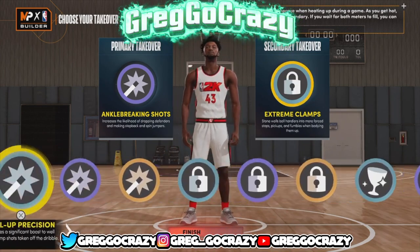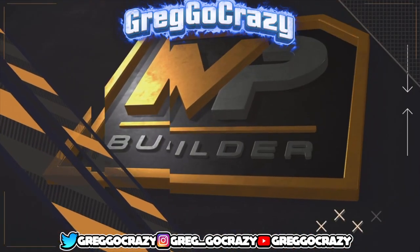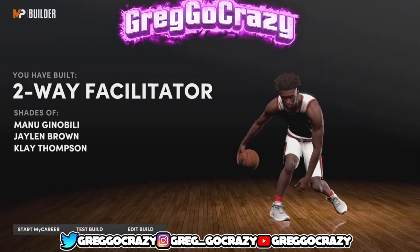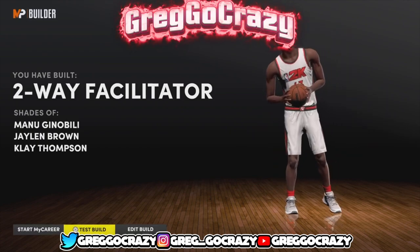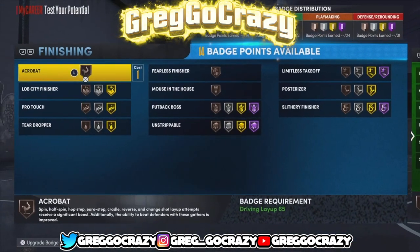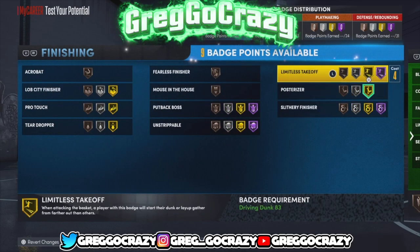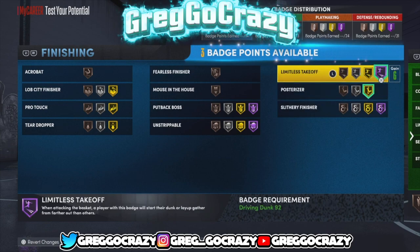I gave him extreme clamp and pull up precision, plus shot create and takeover. The build title comes out as a 'two-way facilitator.' This build is better than a two-way facilitator — they just gave it that name. You can use that name to throw people off: they'll think you're not doing much, then you turn on your shot create, ankle breaking takeover, and snap them. I gave him ankle breaking shots and lock takeover just to mess around. This build is crazy — if you don't believe me, just get it. You'll be crazy in the park with this build.